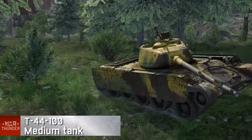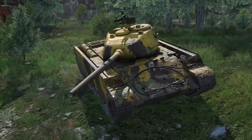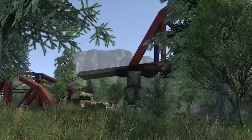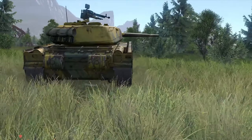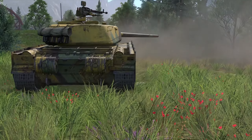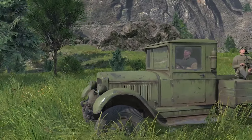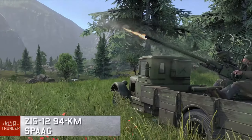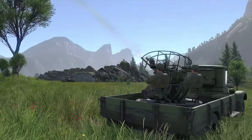The T-44-100 features spaced armor and a 100mm D-10T cannon — the very same gun that has proven its worth in top-tier combat with the T-54s. With all this firepower, the new T-44-100 could become one of the most popular medium tanks of the game. The Soviet SPAAG family is also growing — meet the 94KM, a pair of 25mm cannons mounted on a truck.